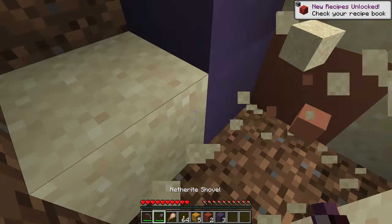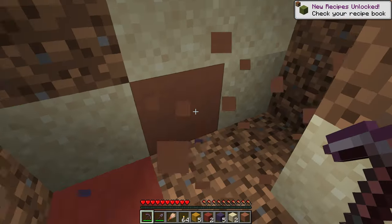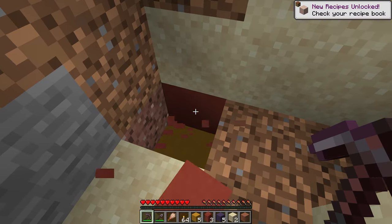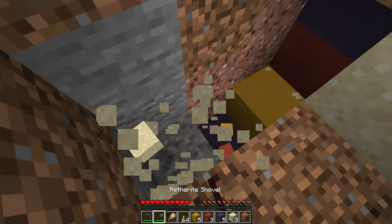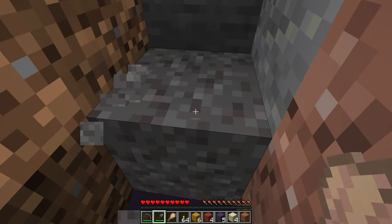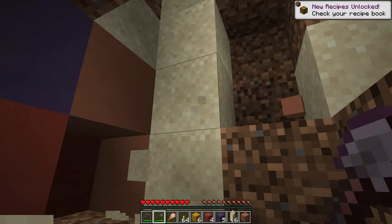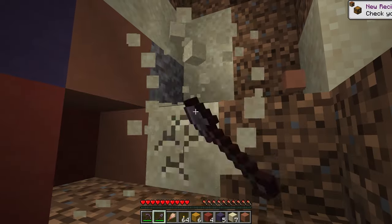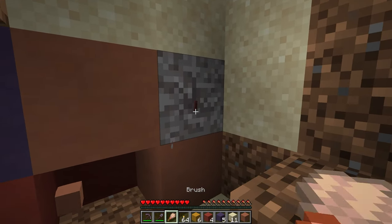This is snapshot 23w12a and we're kicking things off jumping straight into this weird structure — the trail ruins. Trail ruins are a new feature in this update, and what they have inside of them is suspicious gravel. Suspicious gravel is just like suspicious sand in that you can find pottery shards and other things inside of it by using the brush.